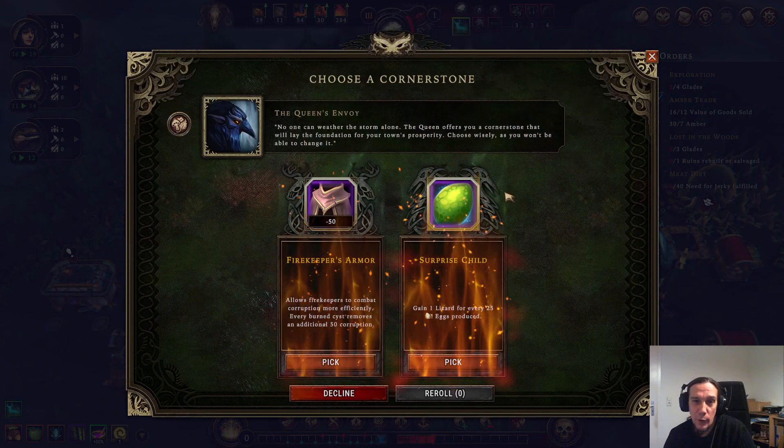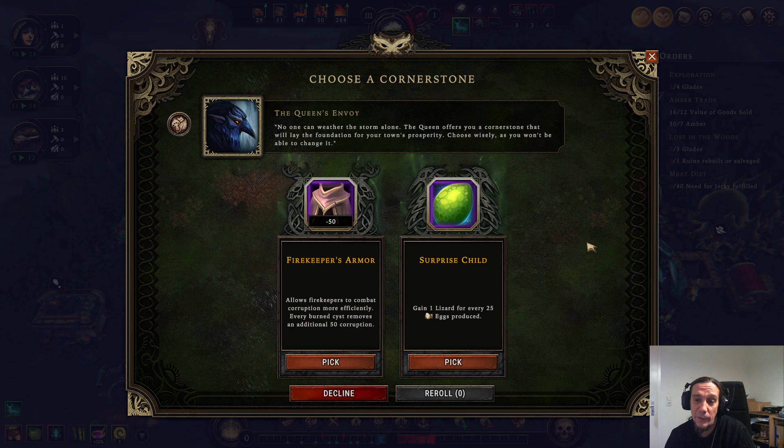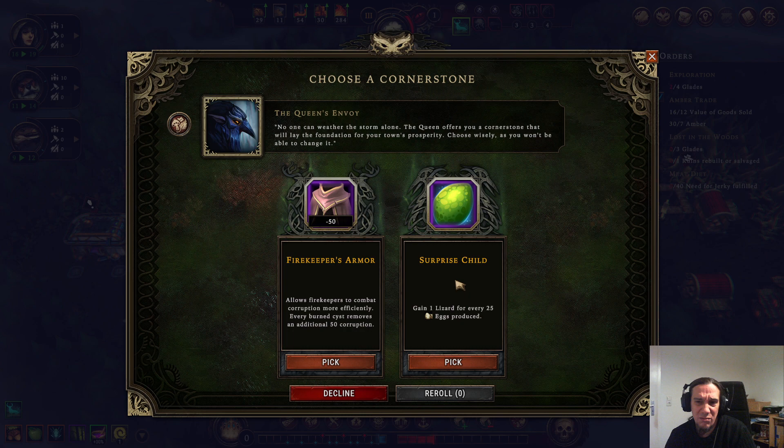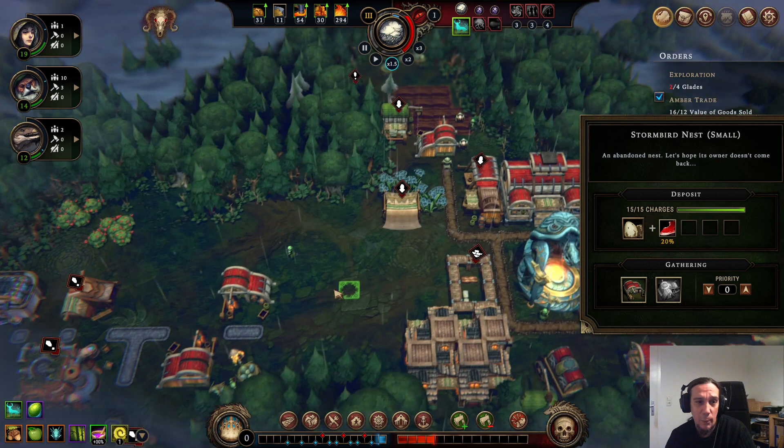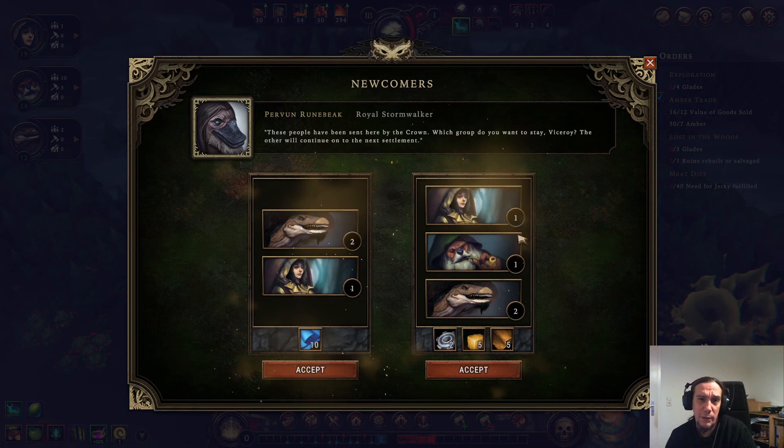Let's check out what the Queen has in store for us. Both choices aren't really appealing there, but I'm going to take it — one Lizard for every 25 eggs produced. We'll get a couple of Lizards this way because we have a couple of Stormbird nests. I'm taking this a little hesitantly because too many people can be an issue, but we're going to tackle that.